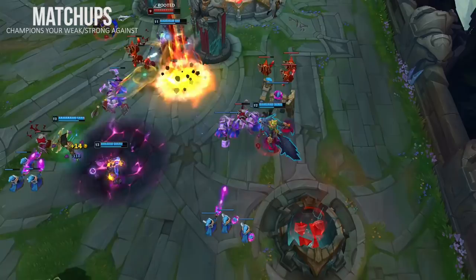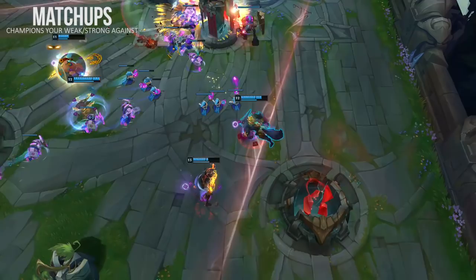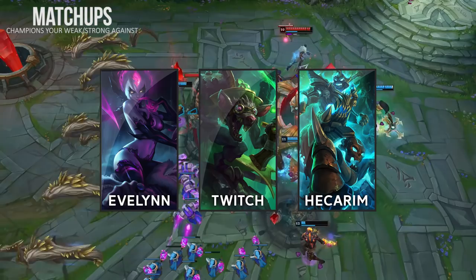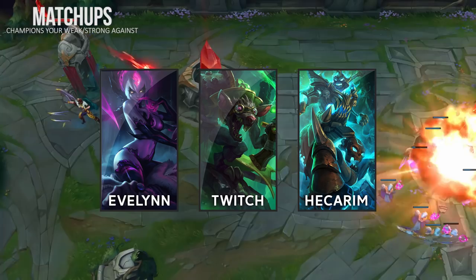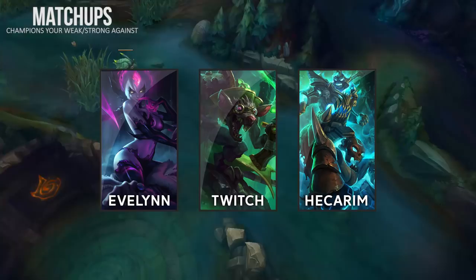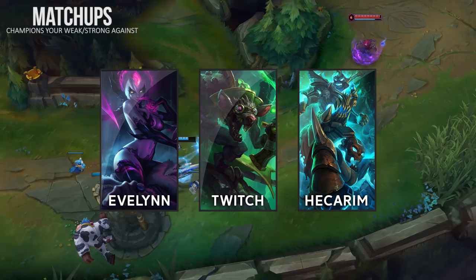Warwick isn't bad in mostly AD comps because his damage is mixed — his passive, Q, and ultimate give some magic damage. You can play aggressively and invade, but be very careful with Evelynn, Twitch, and Hecarim. Warwick isn't as good at invading compared to champions like Lee Sin or Kha'Zix. Look at the state of lanes to see if your laner is applying enough pressure before you invade. Check their HP and whether the wave is pushed into the enemy tower — if minions are hitting the tower, it'll be hard for them to roam without losing a wave. Always watch the map and if enemies disappear, get out quickly. Your best shot at invading is during the first clear when the enemy jungler is weakest.